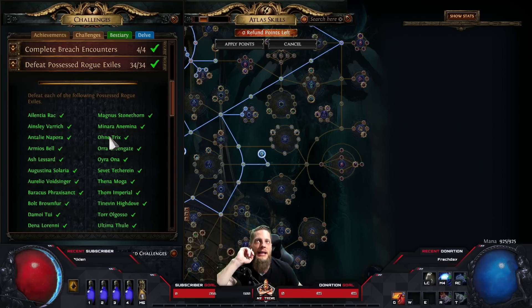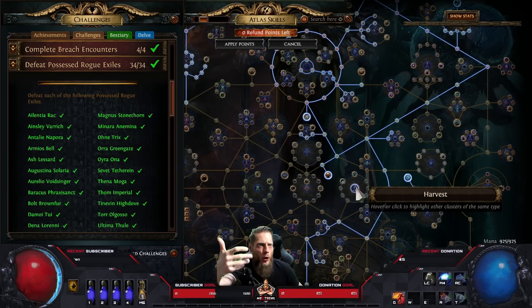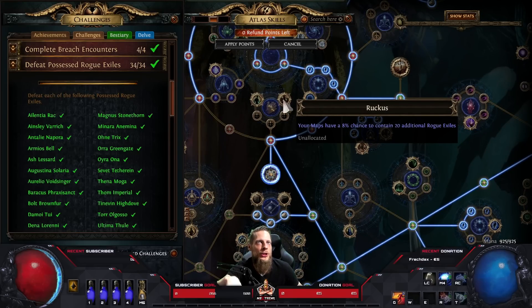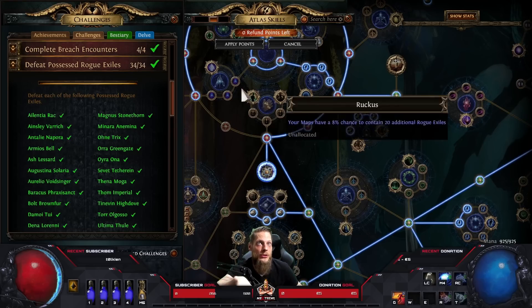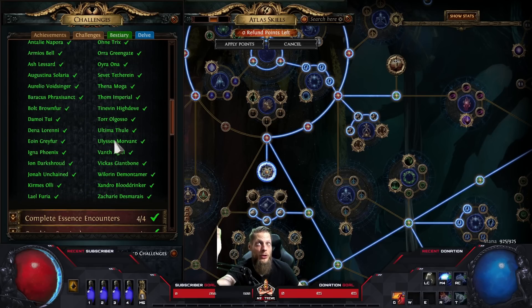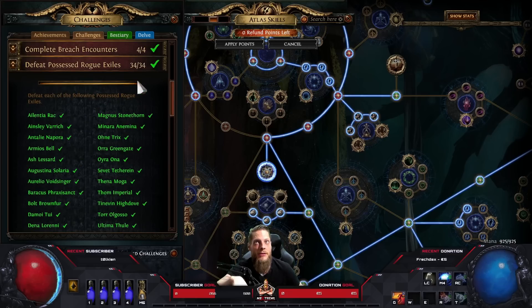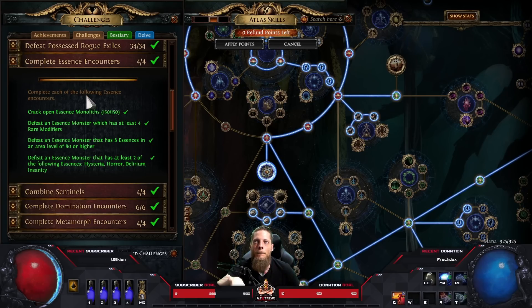For 'Possessed Rogue Exiles,' you have to defeat all 34 possessed rogues. I thought this would be ridiculously hard, but you take the atlas node 'Ruckus' which gives maps an 8% chance to contain 20 additional rogue exiles, plus the node making rogue exiles possessed by torment spirits. Scale all five points, run a couple maps, and I was done in five or six maps since you have 20 rogues and all are possessed.